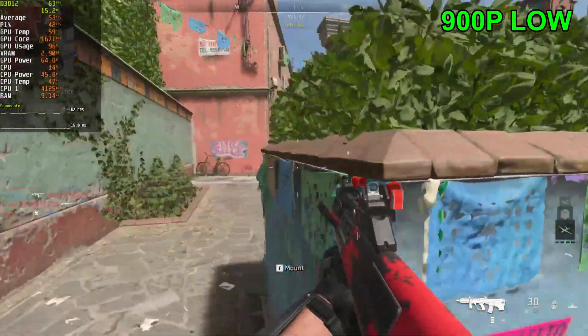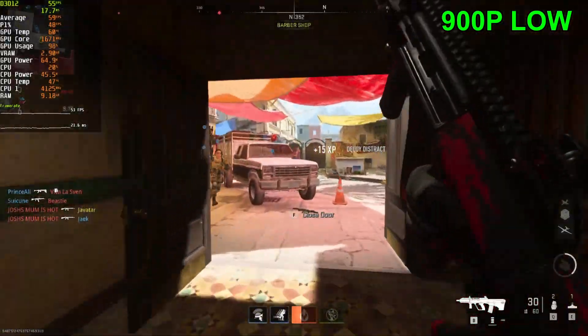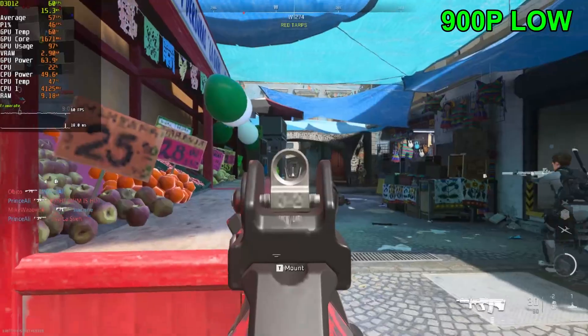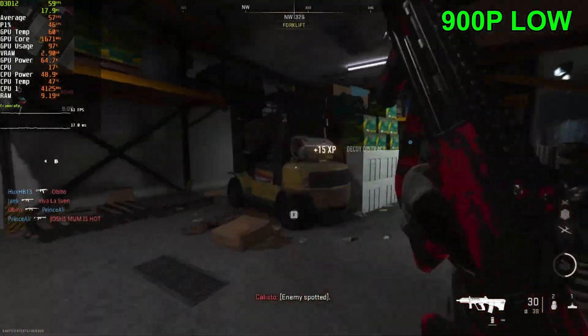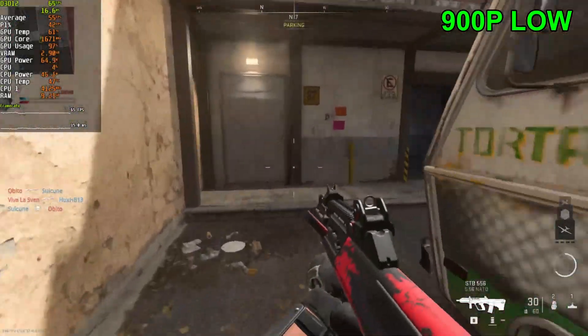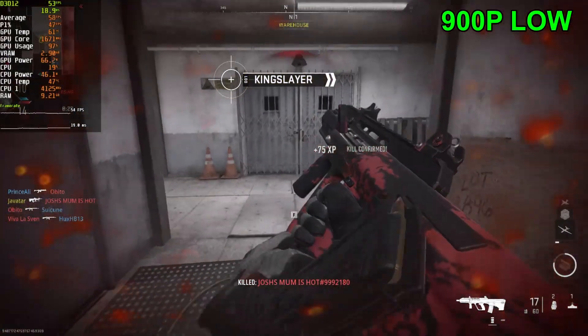That previous map is definitely more intensive than the other ones it seems like. The game's already feeling way more playable. Let's see if we get any stuttering or any lag spikes like we had before — so far it's running perfectly well. Dropping down to the 50s when looking at the market, that's normal as that area is super intensive on the GPU. On average we're getting around an extra 10 FPS just playing on this map compared to the previous one.